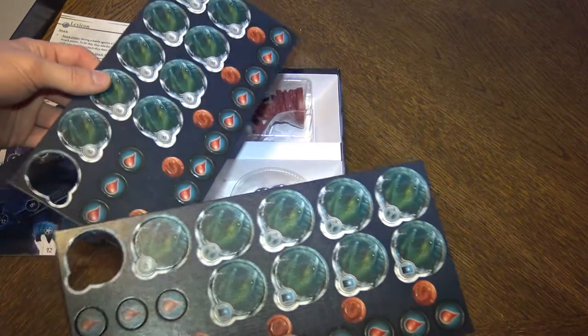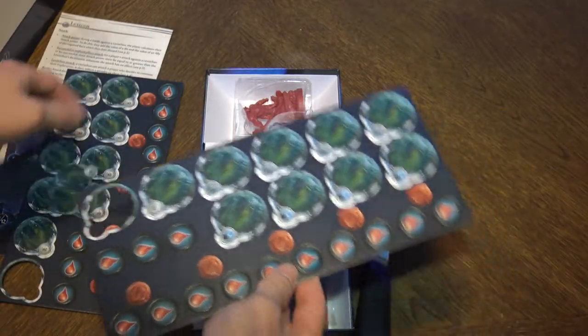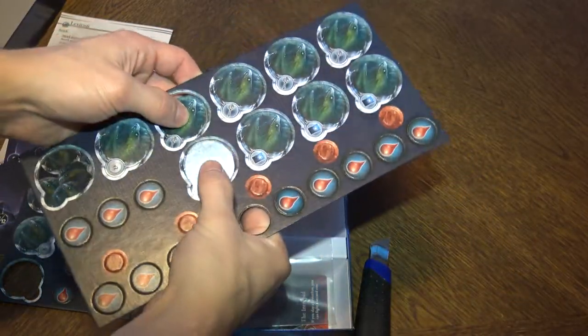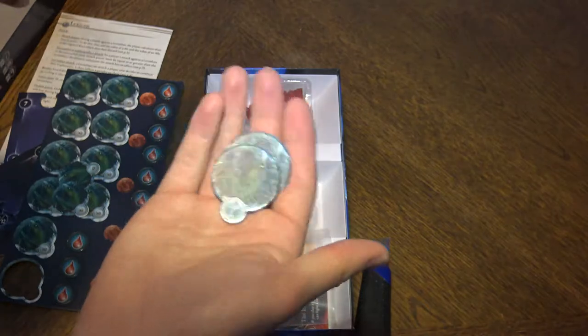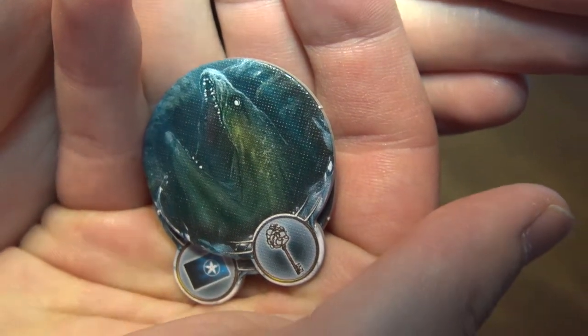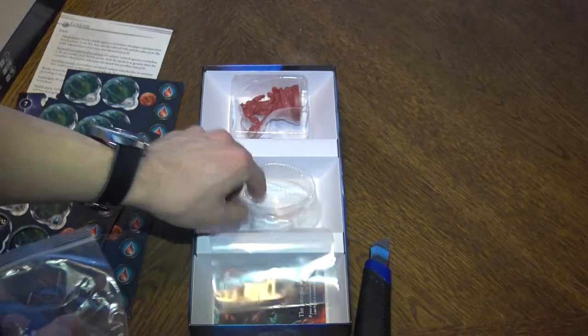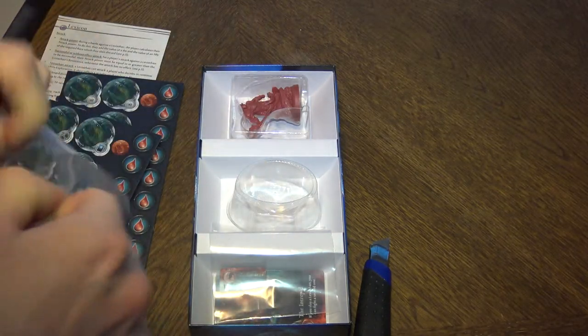Here's the punch board — seems to be punching out well because two things are already punched. And the monster tokens. As you can see, that's the new art — or maybe it's the older art. It's basically the same art. And there's also a fifth player component. There are also the dice — little cool dice, like a sea die, with a little bit of glossiness to them.